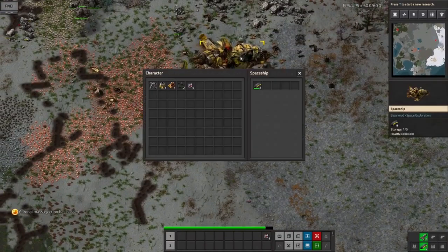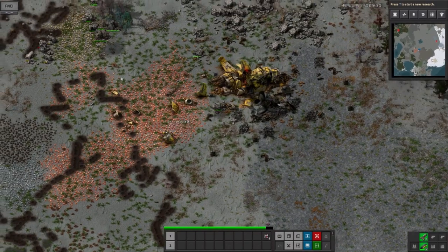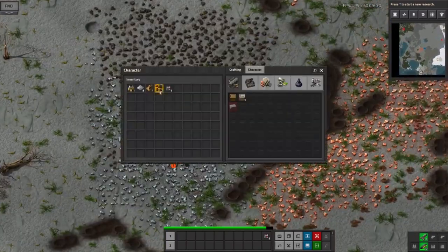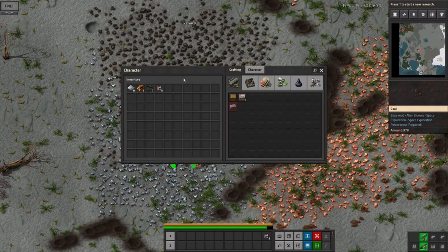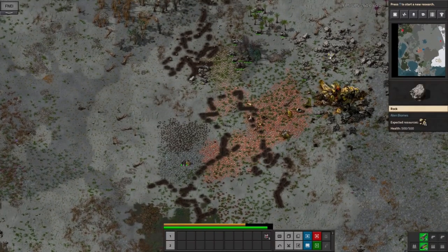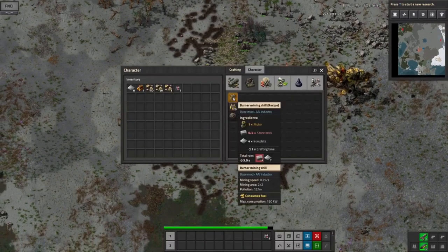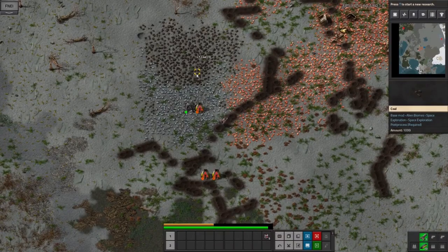To get started we've got the normal traditional Factorio start where you come around, grab some of the basic resources, and start doing some burner mining and so on. The first part of the game is going to feel very much the same as normal because it's an extension to the game rather than an actual complete rebuild. There are a few little differences, like there was a big firestorm from space which has caused all these burn patches across the ground, but generally it's very much the same sort of game, at least initially.